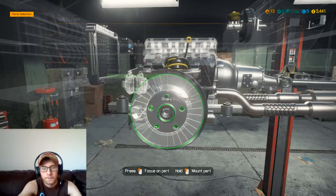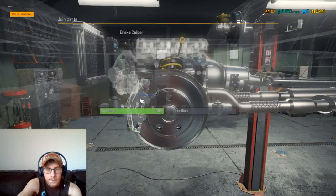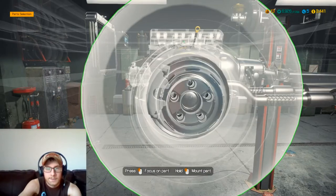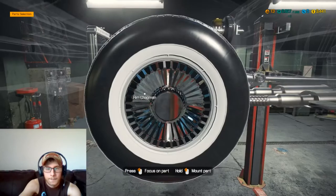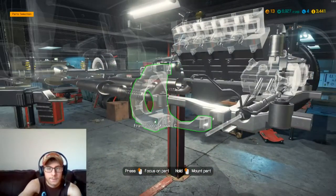Get our wheel hub bearing, our wheel hub cap, and our brake disc, then we'll get the pads and our caliper, get that bolted in, and then we can throw this tire on. And then this side is good to go. So we'll hop over to this side and get everything put together over here, get our bottom suspension on.